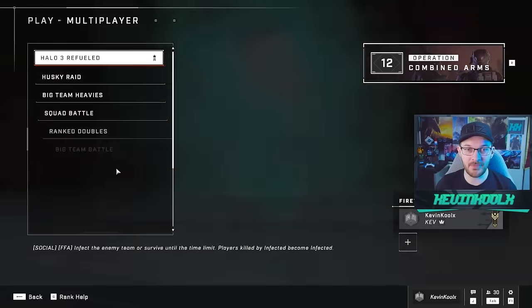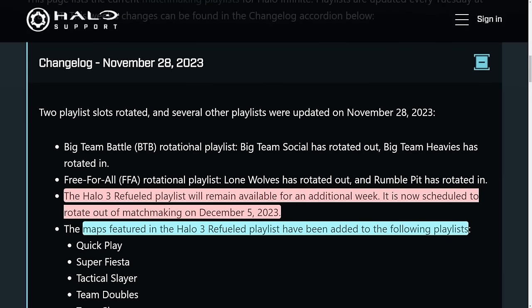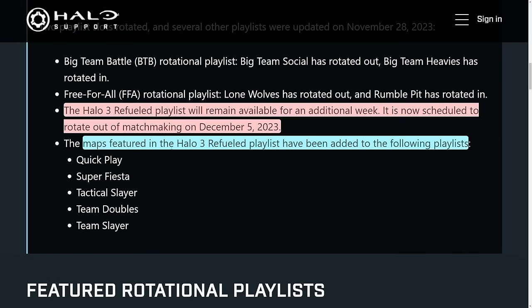It turns out 343 lied to us, but in the best way possible — right now if you go into the multiplayer, the Halo 3 Refuel playlist is still there. This week is going to be a great week for Halo fans. With the recent playlist update, the BTP playlist update is taking out Big Team Social and adding in Big Team Heavies, which is a great mode, taking out Lone Wolves and replacing it with Rumble Pit.